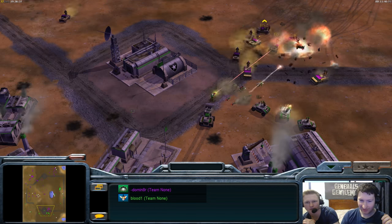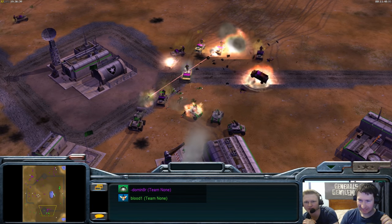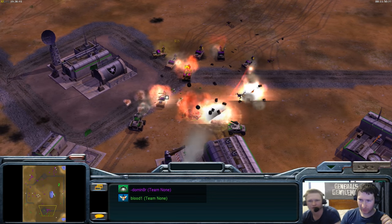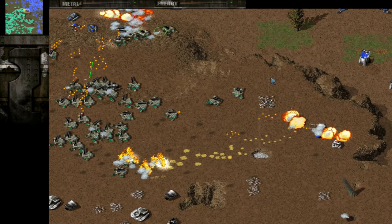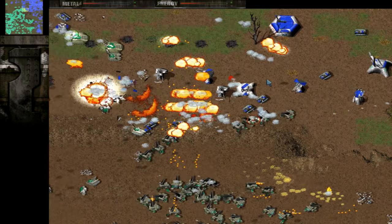Art design is one of the many components of video games that is subconsciously appreciated but rarely expressed and understood. If a game's art direction works, it just works and the player isn't required to dwell on it.